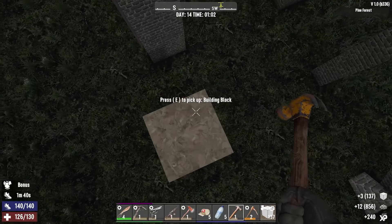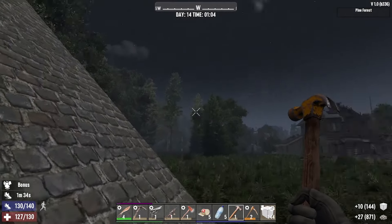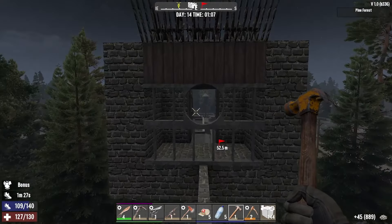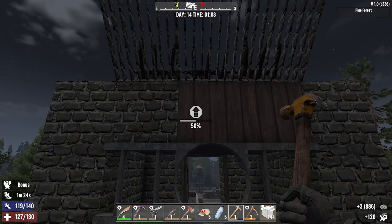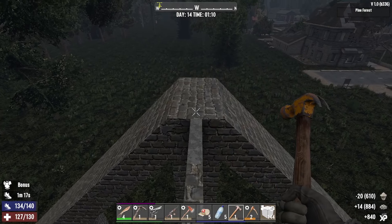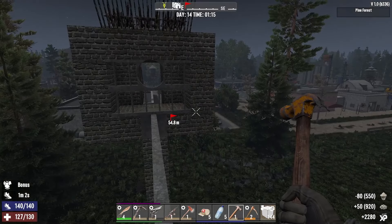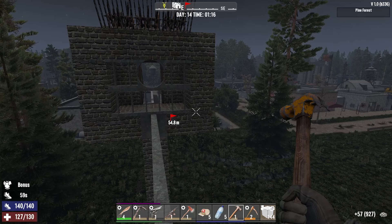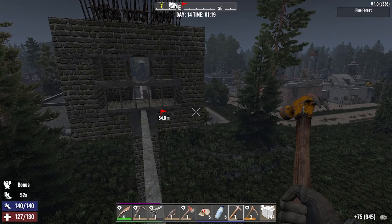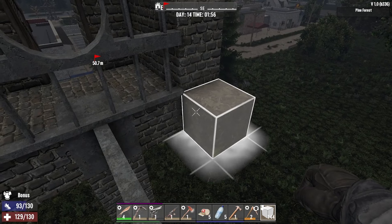I do believe that is everything upgraded to cobblestone minus the ladder — the ladder can stay wood. I did want to upgrade the pole to concrete. The blocks above here need to be cobblestone, and I just wanted to upgrade this to concrete and maybe the connecting blocks as well. I do believe this should be more than okay for Horde Night. The only thing I might do is put a block right here and put that robotic sledge that we got — that could knock over zombies if they get piled up. That could be fun.